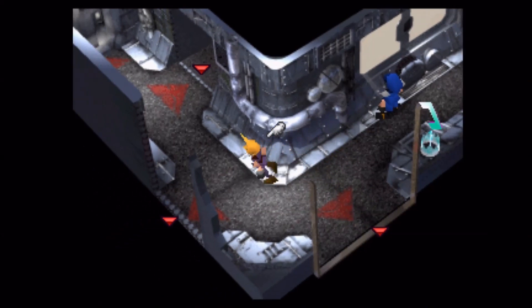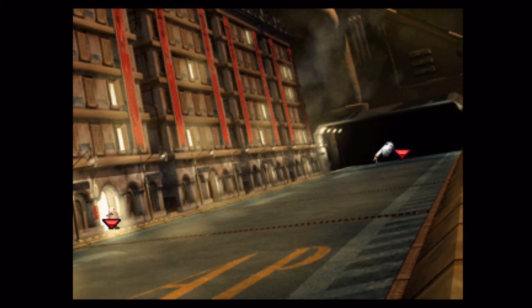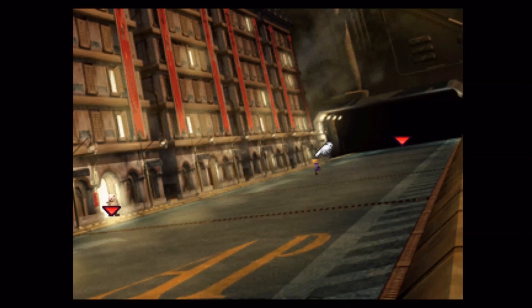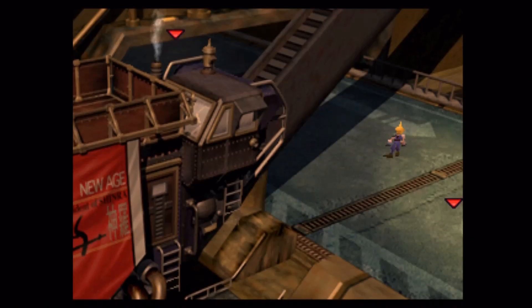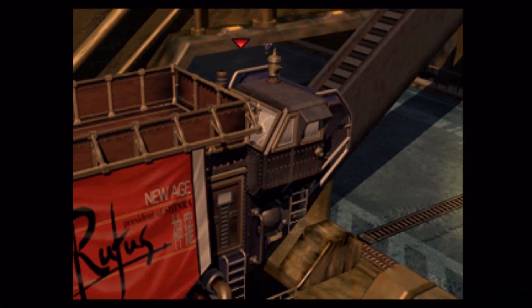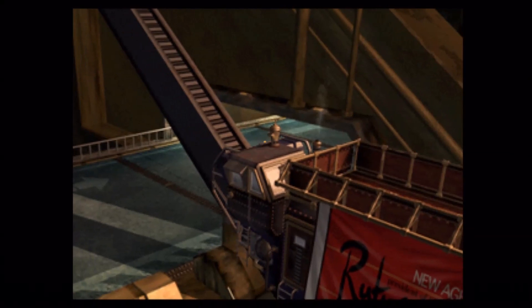Anyway, we're back here in Junon. If you've taken the buggy to this point, you need to drive the buggy directly into Junon. That way, when you appear back at Costa del Sol, you will have the buggy again. The first couple of times I played the game I didn't even know you could do that — drive the buggy right into Junon in order to essentially take it with you. Good info to know.